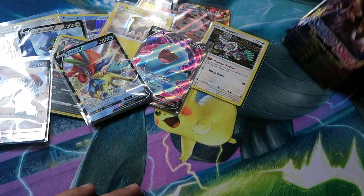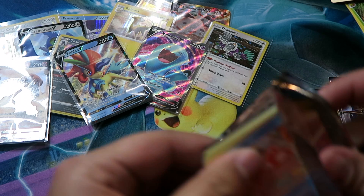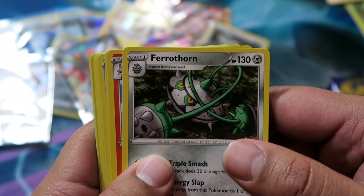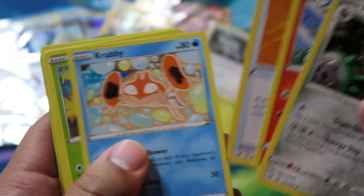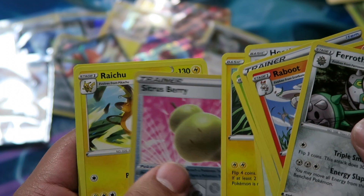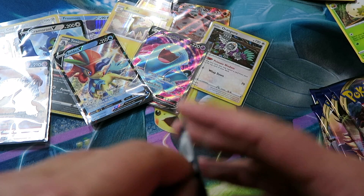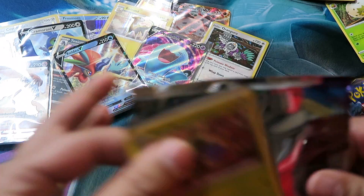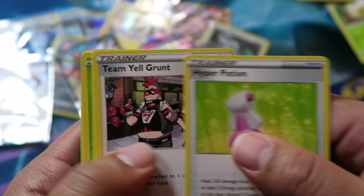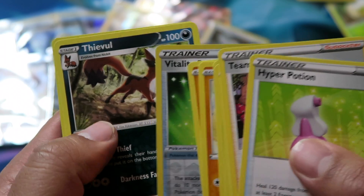That's seven or eight hits so far with about eight or nine packs left. Pack twenty-nine: Tsareena, Elgyem, Energy Search, Gossifleur, Goldeen, Diglett, Skorupi, Hoothoot, Reverse Clobbopus, and Whimsicott regular rare. Pack thirty: Ferrothorn, Raboot, Lum Berry, Krabby, Rookidee, Mudbray, Hoothoot, Minccino, Pincurchin, Citrus Berry, Reverse, and then Raichu regular.